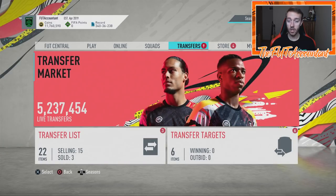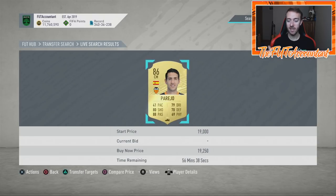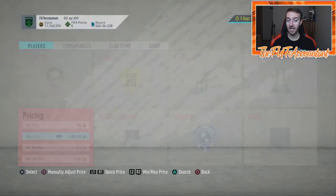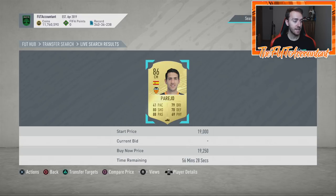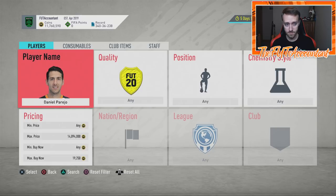All those SBCs are going to cause a lot of fluctuation on SBC fodder cards. We've seen in the past couple weeks what SBCs can do — 86-rated cards were around 30,000 coins when the Fut Birthday party bag SBCs came out, and they're still only down to 20k. I'd like to see them back at 14–15k, which is where they were before March and the middle icon SBC inflated the market.